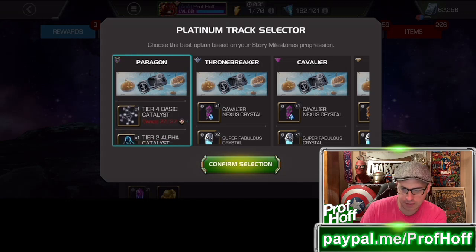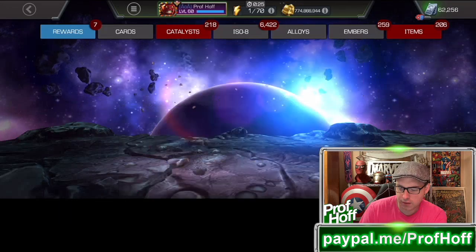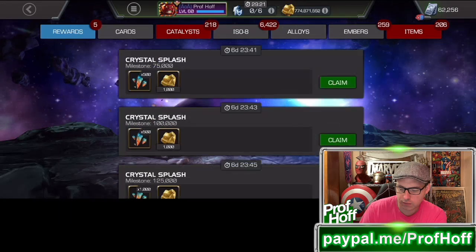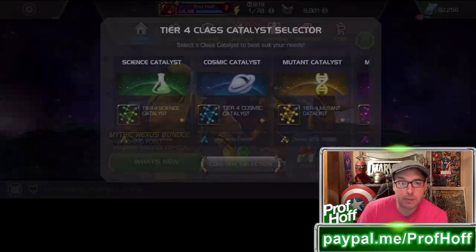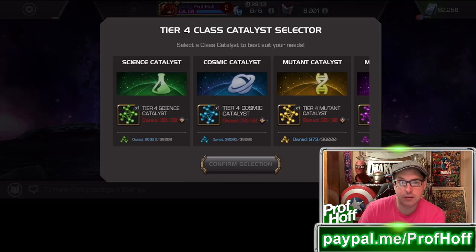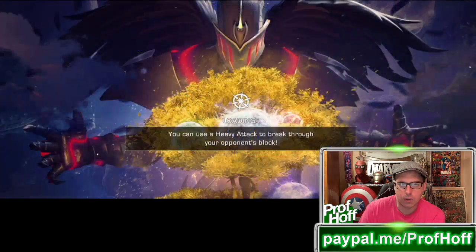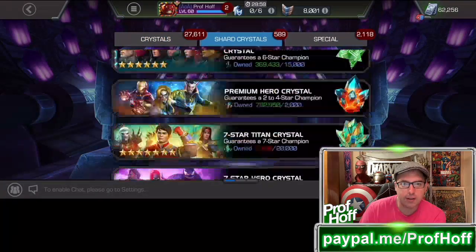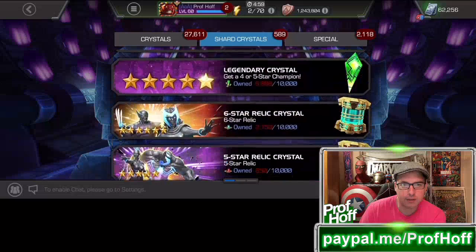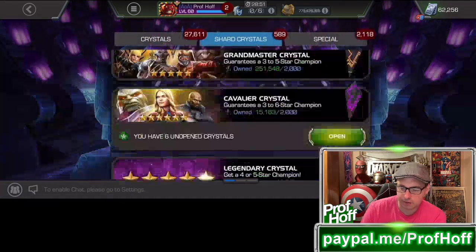Tier 4 class Catalyst, etc. Let's also claim these three that have a really good amount of gold. The best free gold with the Young Avengers is $600,000, which is nuts. I have seen a couple of people get a free 6-star Nexus from these — I don't anticipate getting them myself, but out of these six, let's just see what happens.